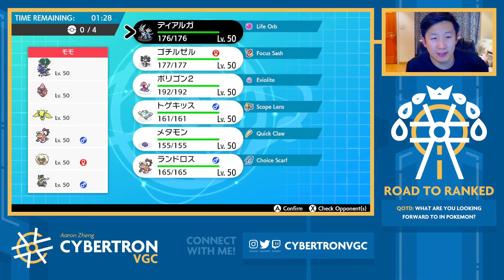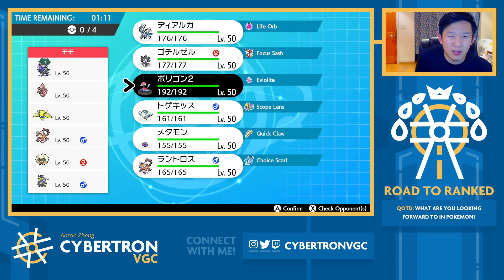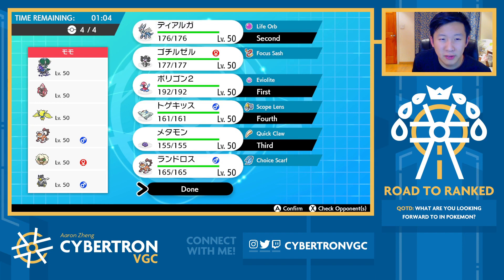Alright, second match of the day, and it's actually another Calyrex Shadow Rider team. I feel like it's been a while since we played these, so to go back-to-back is really interesting. Porygon and Dialga was my lead in the last game — worked out decently. If Gothitelle had Trick Room here, I'd actually consider leading it, but it doesn't. Part of me wonders if I should bring Landorus, but they don't even have that many physical attackers. The only thing Intimidate actually works against is their Landorus, or it can just crit through with Wicked Blow anyway.